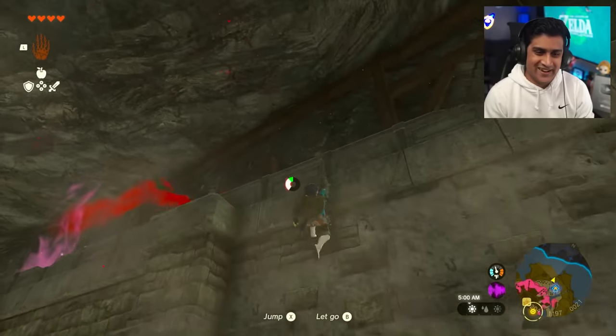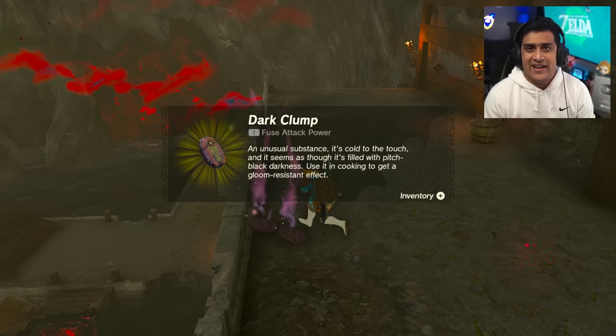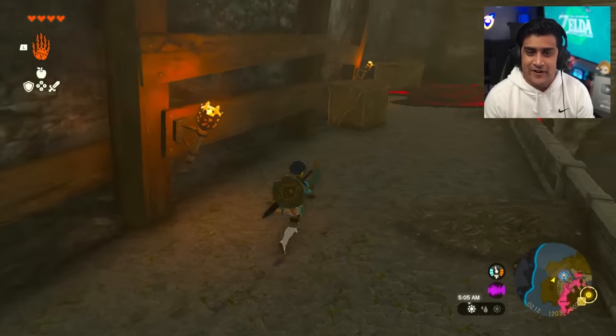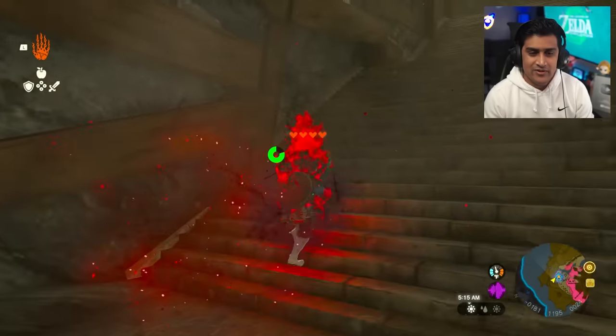It just fell down and died, so go back up and pick up the drops. These items are going to be made into potions or elixirs that resist gloom - they help a lot. Pass by the gloom and continue following this path. If you stay on gloom too long your hearts actually disappear permanently, so you don't want that.